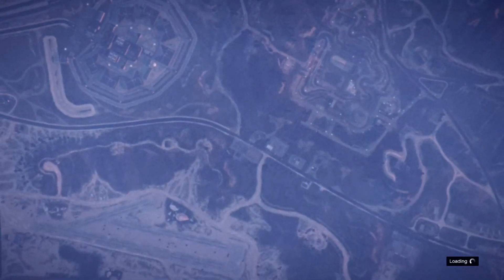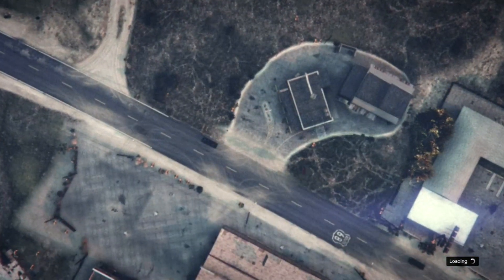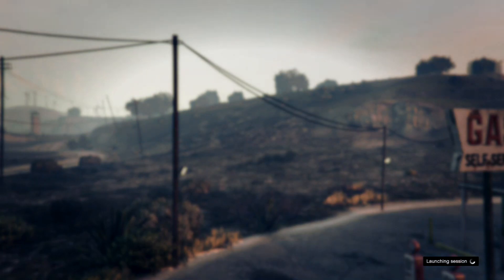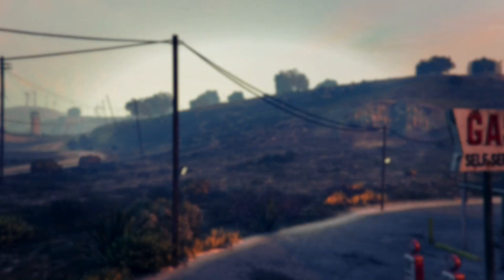Have your friend start a job. He needs to go to Rockstar Created, then Missions, then select Titan of a Job. He needs to confirm it and get into the job — he'll be standing on the ground and it'll say Titan of a Job, meaning the mission has started.